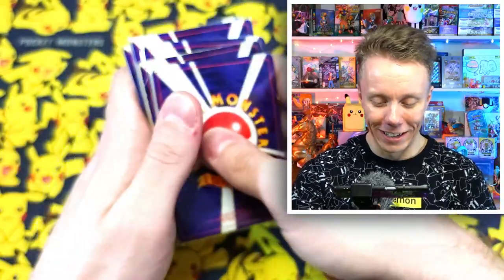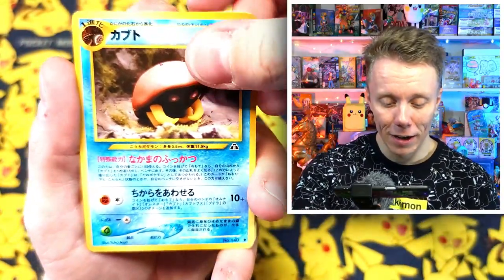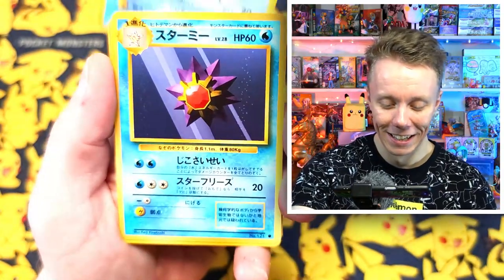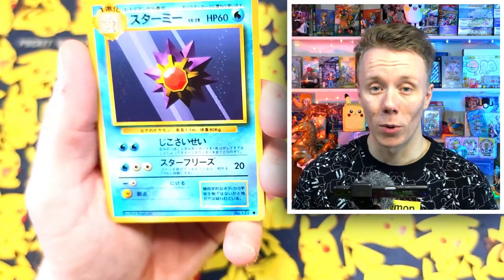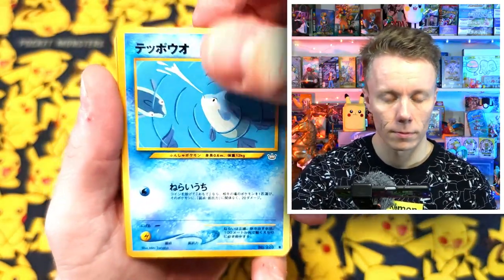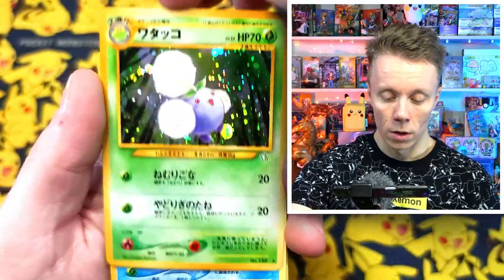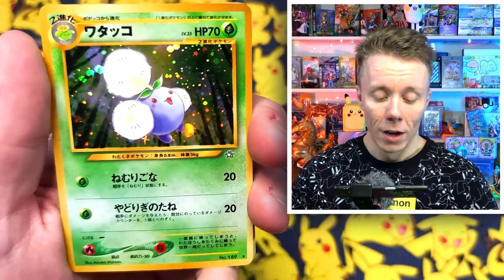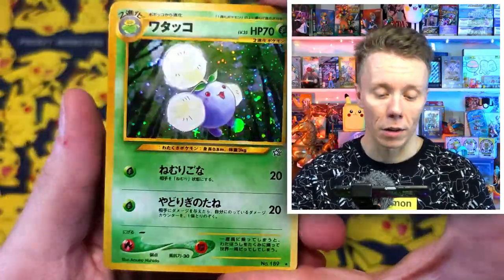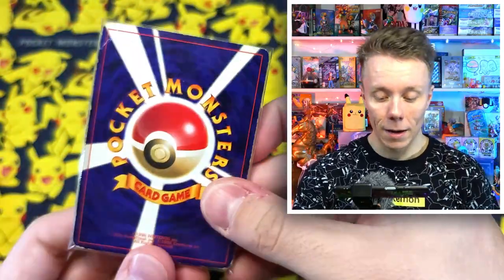Five more packets left — packet number six. Another Kabuto — stop putting Kabutos in here! Another Starmie — I now have three Starmies. We have a Remoraid, a Dratini, a Gloom, and a Jumpluff. Jumpluff is very cool — I believe it actually got a re-release in the Scarlet and Violet set recently, in the Clay Burst expansion. Very cool.